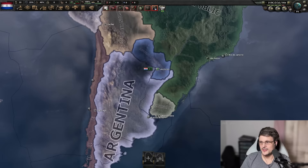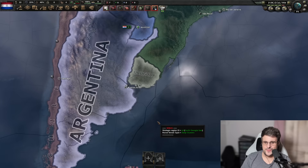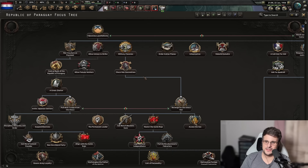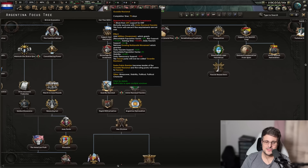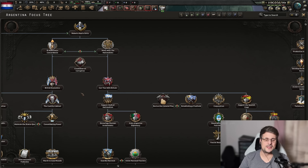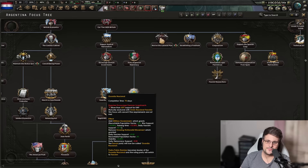Argentina. This is the main event — everyone talked about how it would feature the German exiles if the Third Reich falls, and that's exactly what they included. However, it's really difficult to trigger: Germany has to capitulate while fascist AND you need to have completed the Guardia Nacional focus. Getting those two to sync up perfectly is very hard — the quickest you can flip to fascism is around end of 1937, which may not be fast enough. Paradox is apparently aware and working on making it more accessible, including as an achievement.